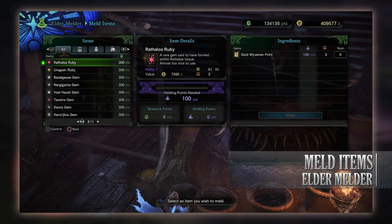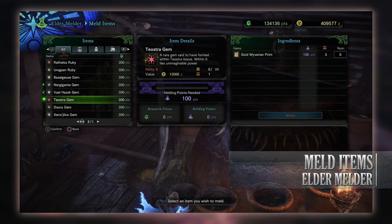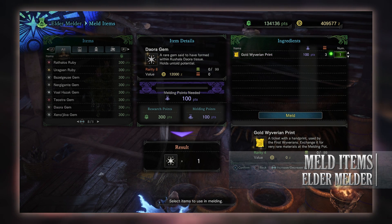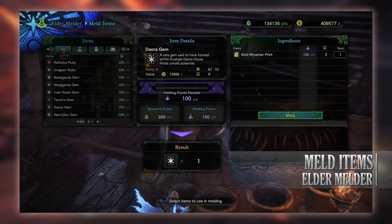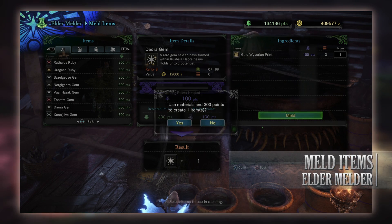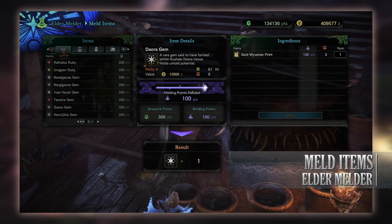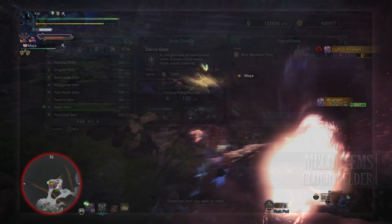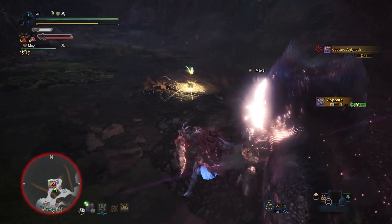If you're looking for rarer monster materials, you can also meld these. This is useful if you're trying to get a certain piece of armor or weapon. Most of these are made from wyverian prints that you find during your journeys. They'll either be steel, silver, or gold wyverian prints, with gold being the rarest and normally rewards from doing the limited bounties — the weekly bounties basically. These can help you get the rarest of items, which are the various monster gems. Anyway, that's the meld items section.